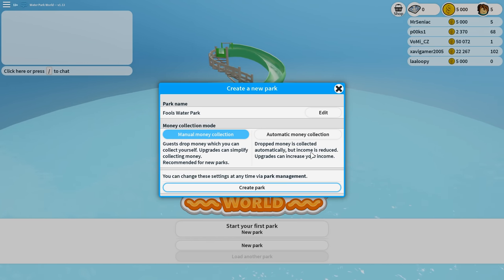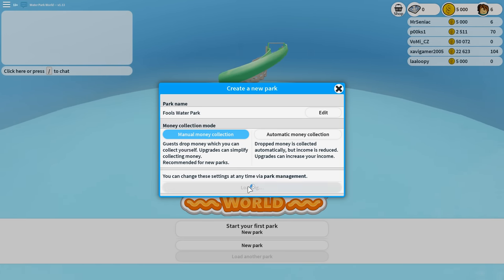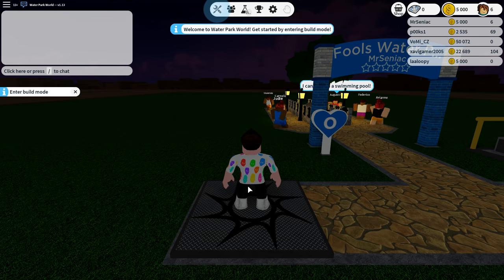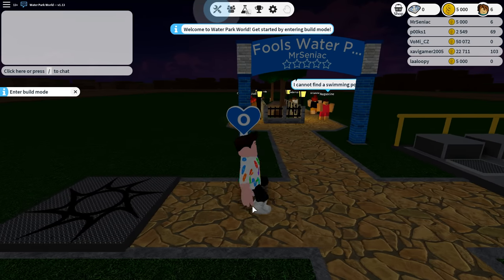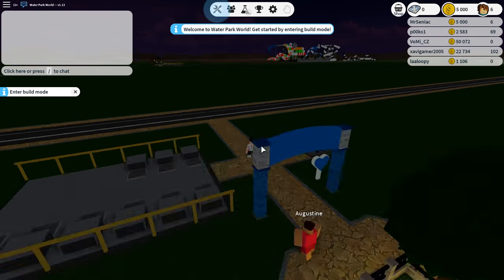For money collection mode, we have manual money collection — guests drop money which you can collect yourself, with upgrades to simplify collecting money, recommended for new parks — or automatic money collection where money dropped could be reduced. We'll go manual and keep it as complex as possible so we can get a really good feel for how this is going to go. It looks like we've spawned in at night time, and this is literally our water park.